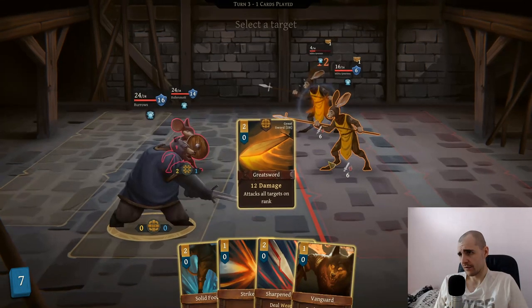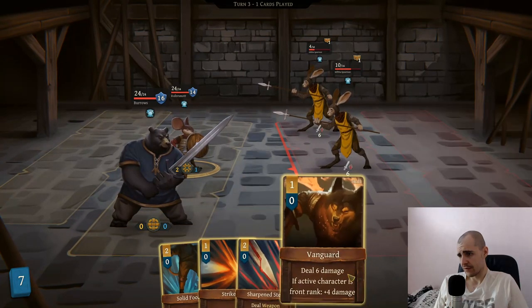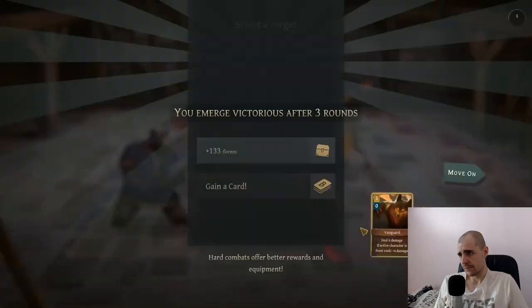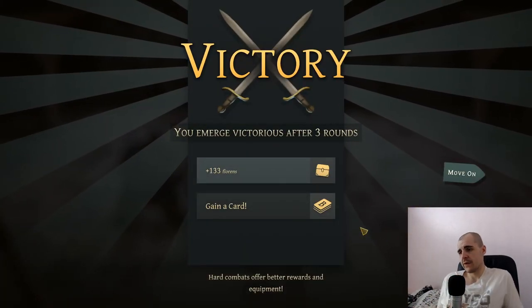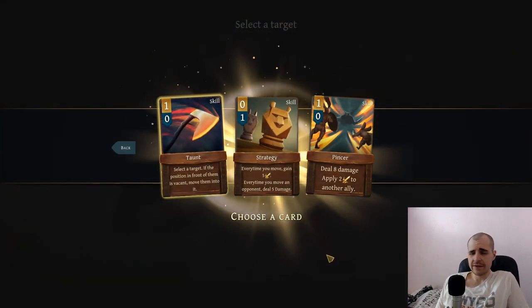Vanguard. Let's go for the great sword hit. Strike and the vanguard - we can kill them both. We got some money and a card.